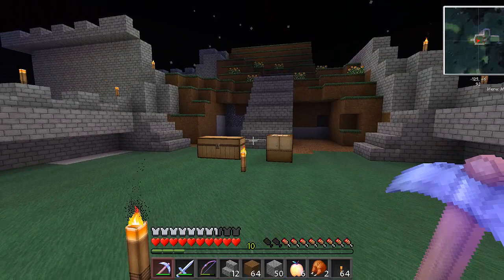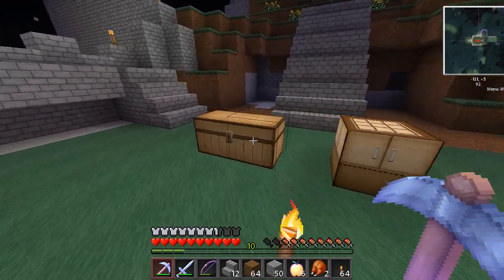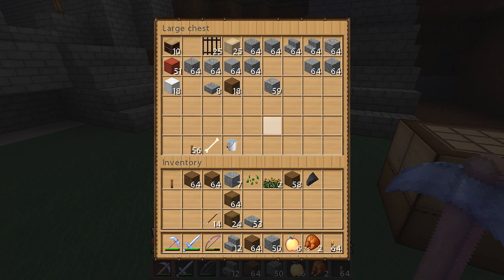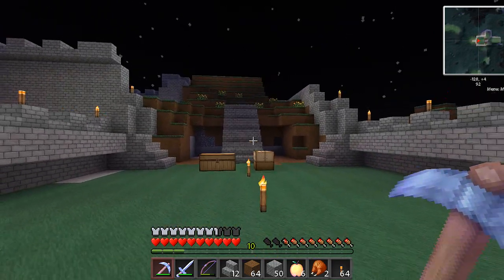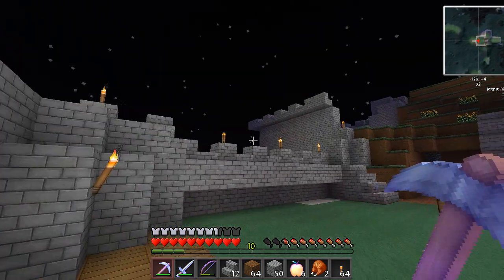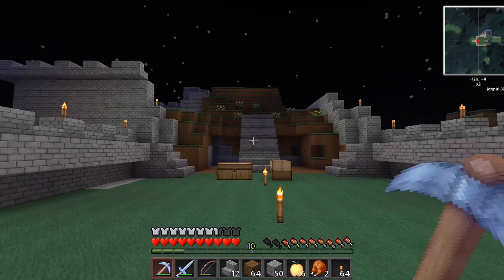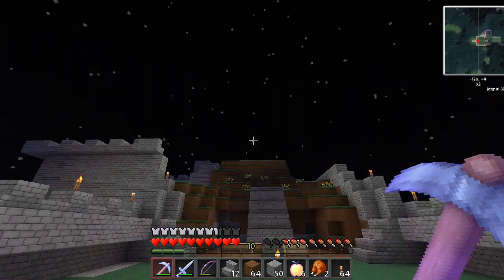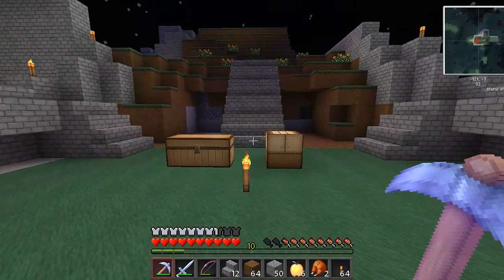Alright guys, I'm going to go get some more wood. I think we're doing pretty good on the stone and stuff though. I've got plenty of torches. I'm going to get some more wood and then we'll be back next episode — we'll continue on the castle. That looks kind of goofy right there, I'm going to have to do something with that edge. Alright guys, we'll see you in the next episode. Thanks for watching, don't forget to rate and comment. Meteorcraft 2.1, building the castle. Later.